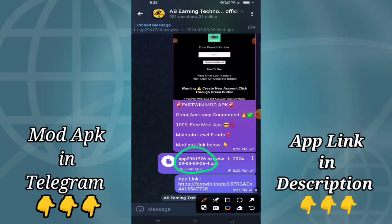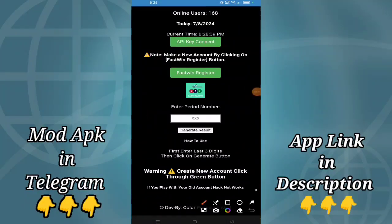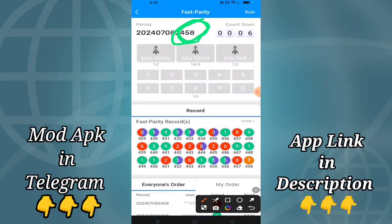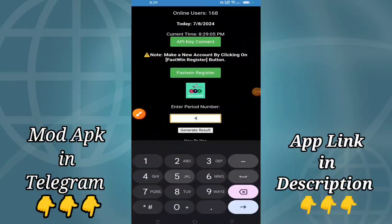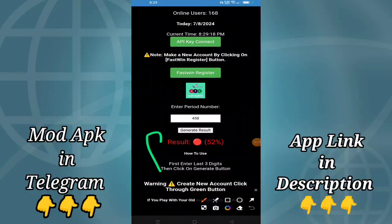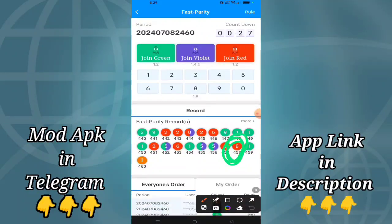You can click the link — it will be installed in a pinned message. Now, the period shows three digits: we see four, five, eight as the last three digits. So the last three digits are four, five, eight — enter and generate the result option. Click check-in, the result shows red, so you invest in red. With number four-five-eight, the result is red, so you can win.